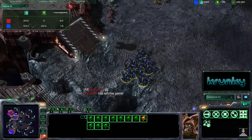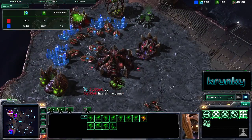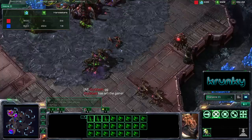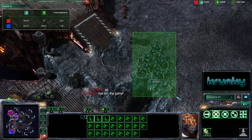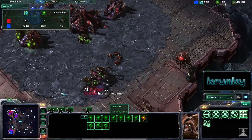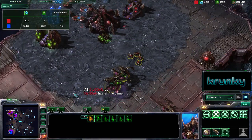Madfrog there with a ton of roaches pretty much steamrolling Stiggen's base. Stiggen was slightly ahead in economy, but as I mentioned at the start of the game, that's essentially useless if you don't have the counter to your enemy's units. Anyway guys, this has been Crunky StarCraft with another StarCraft II commentary — if you liked this one, feel free to like it and subscribe. All right guys, have a good one.